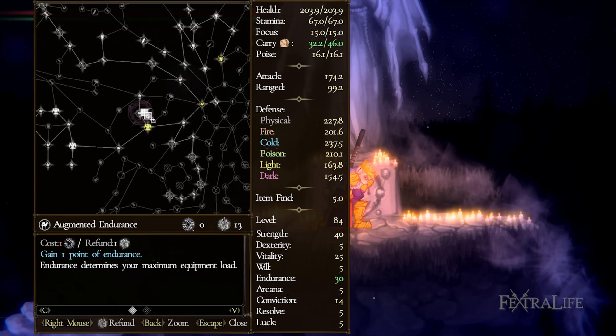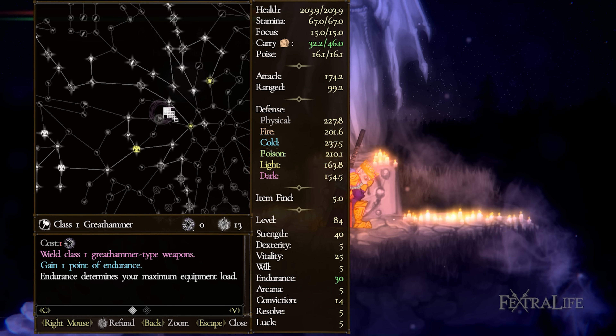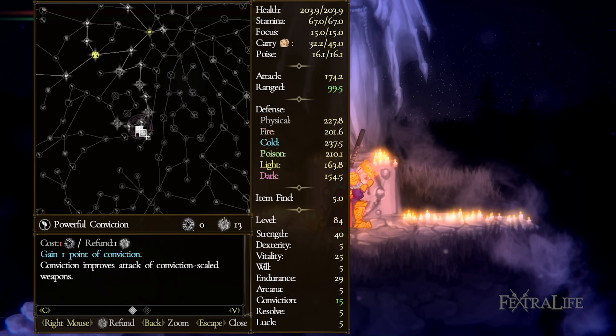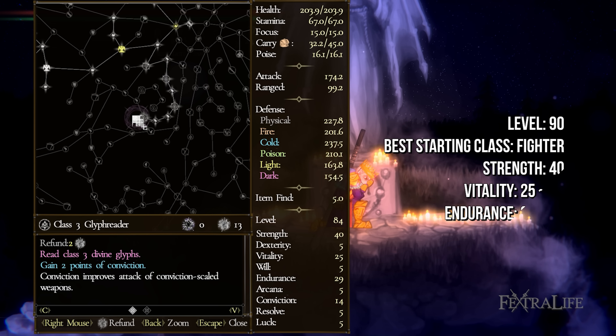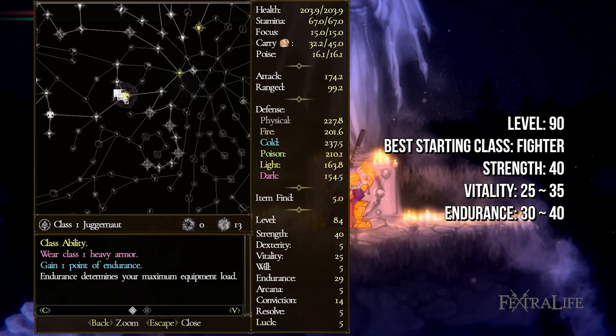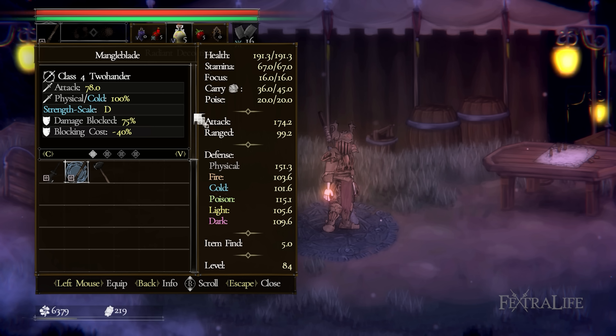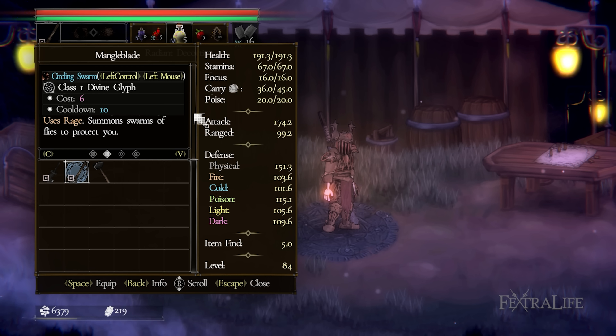As you level up your Juggernaut, you'll need to maintain a balance between two-handers, heavy armor, and throwing axes. You'll also need to unlock the Class 3 Glyph Reader to be able to use runic arts. Your stats for the Juggernaut Build should look something like this around level 90. When it comes to equipment for this build, you'll obviously want the Mangle Blade, but you'll also want the following items to help round out the build.